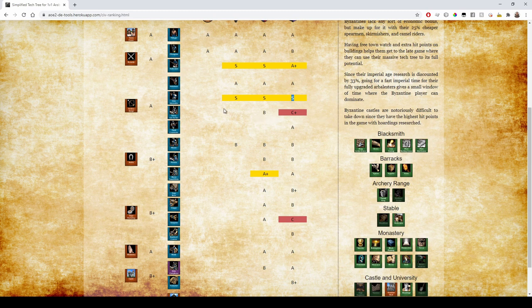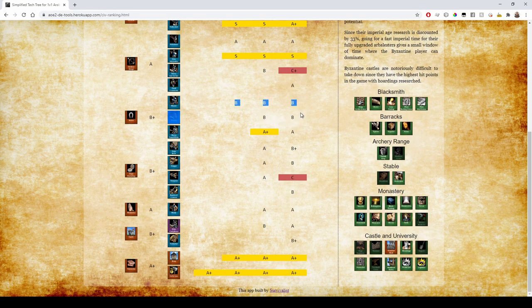Byzantine Cavalry Archers are bad because they have no Bloodlines and no Parthian Tactics. They have Hand Cannoneers, pretty bad Hussars, and pretty bad Paladins, but cheap Camels is really good. Lacking Bloodlines in Castle Age isn't a big deal against Knights — they still do the job well with the extra discount. In the final age it's just A rank because they're missing Blast Furnace and Bloodlines. For siege they have Siege Ram but no Siege Engineers, so B+. Any Onager without Siege Engineers is a B. The Scorpion with no upgrades is not good in Imperial Age. Bombard Cannons without Siege Engineers is a B.